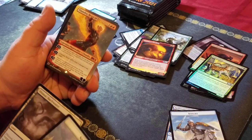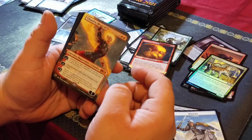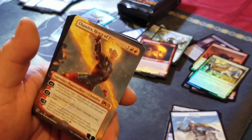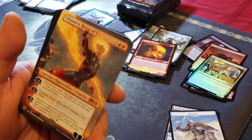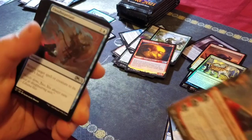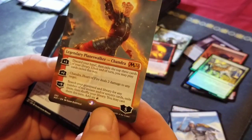Are these Japanese boosters just trash or not? Oh, that's not trash — well, it doesn't look like trash, it's not that expensive but it looks cool. Chandra, Heart of Fire — borderless! Oh, sweet.